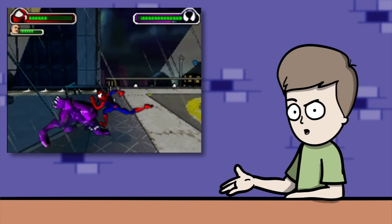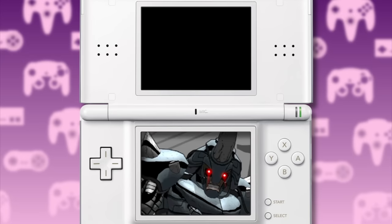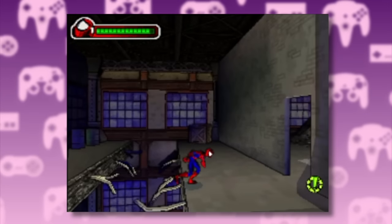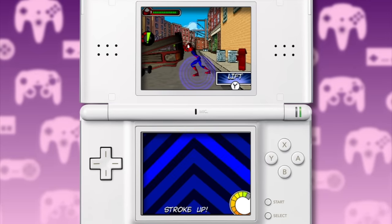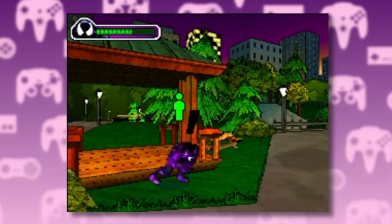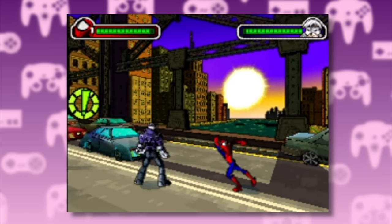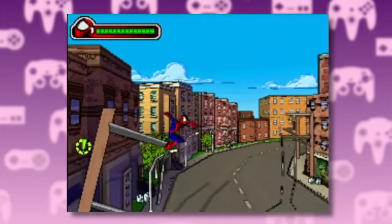Now let's move on to the handhelds with the Nintendo DS version. This one sticks to the same art style and story as the flagship. While the cutscenes are mostly static, this version utilizes the dual screens to give them a nice flow. It does a great job adapting the essence and mechanics of the console game to a side-scrolling handheld. The levels are presented in 2.5D perspective with Spider-Man fighting bad guys and rescuing civilians. Combat controls are mapped onto the face buttons while civilian sections use touchscreen minigames. There are also Venom levels, and yes, he can still eat people to regain health. The Venom sections take place on the touchscreen with touch-based attacks. Overall, this is a really good port and one of the best handheld Spider-Man games in general.